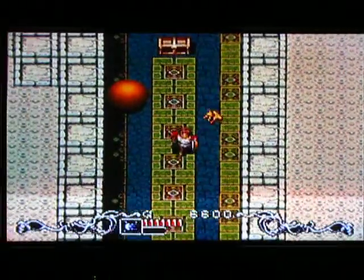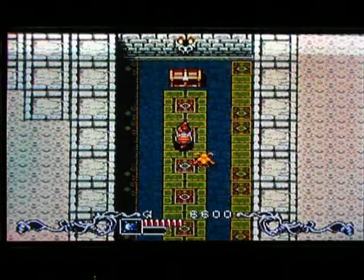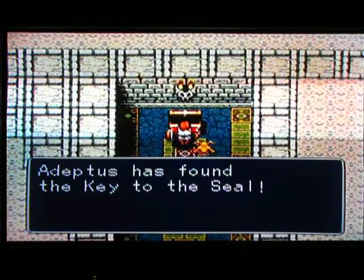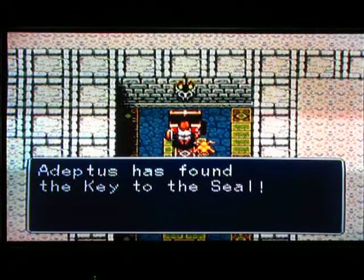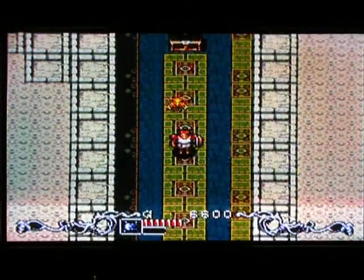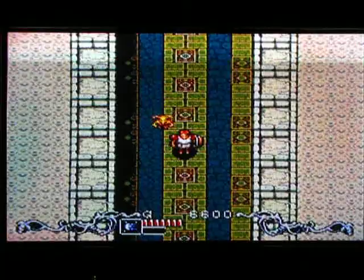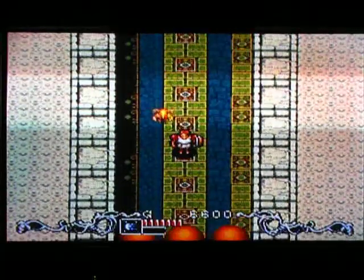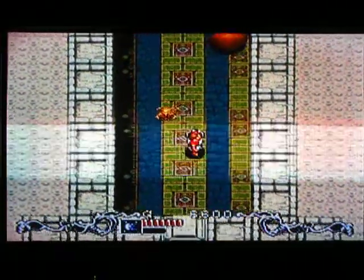Door number two holds something — holy cow, red balls! The best way to deal with them is to draw that guy down there. They like to bounce back and forth like crazy. They will chase you, so you want to maintain a little distance and they'll just roll out of your way.